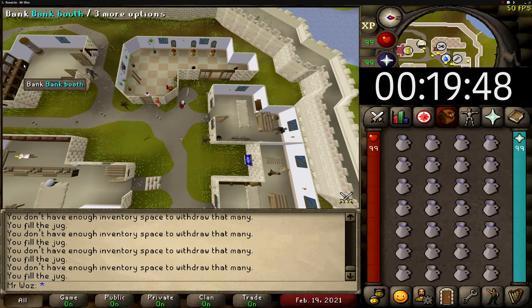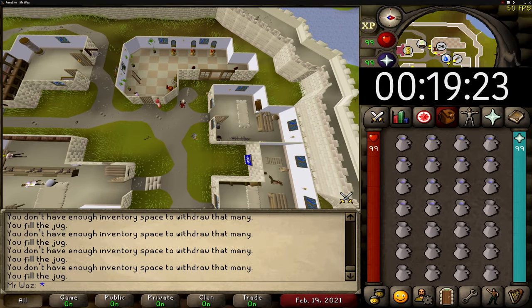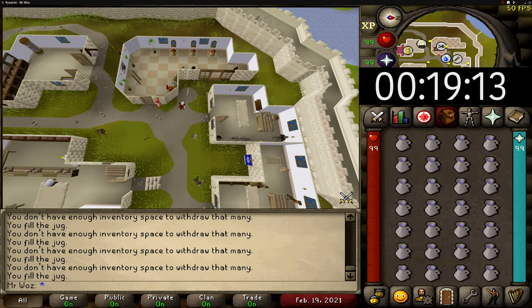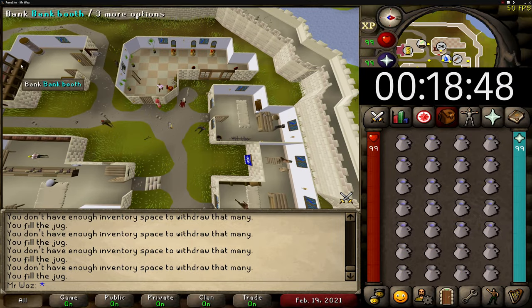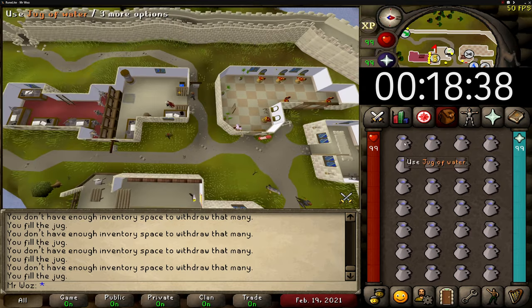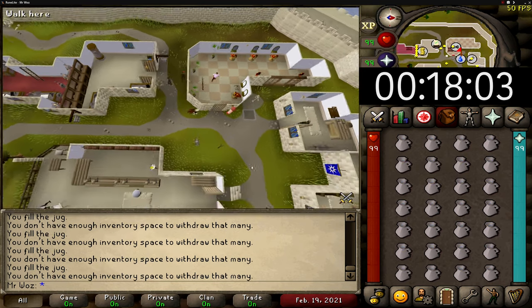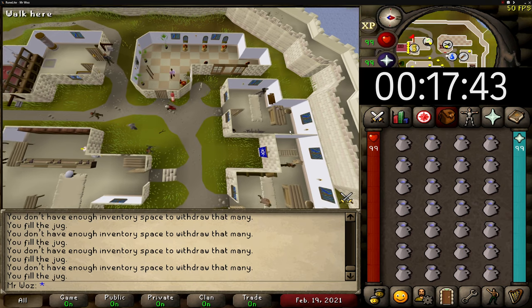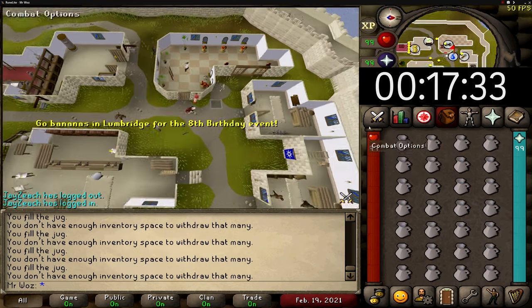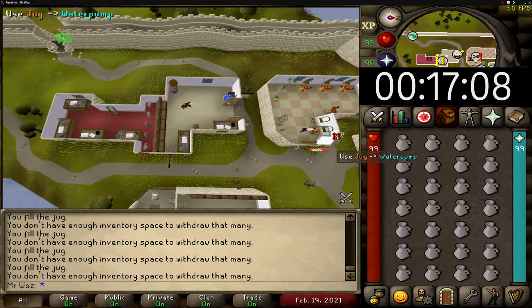You can add grapes to jugs of water to make jugs of wine — you only need level 35 Cooking and you gain 200 XP per wine, but you'll lose around 70 GP each wine made as they only sell for 1 GP each in the Grand Exchange. So I wouldn't do that unless you want super fast cooking XP and you're going for 99. You can make more profit by adding Zamorak grapes to make wine of Zamorak, making around 70 GP profit per wine — though you'll need to test if the grapes buy at a reasonable price.